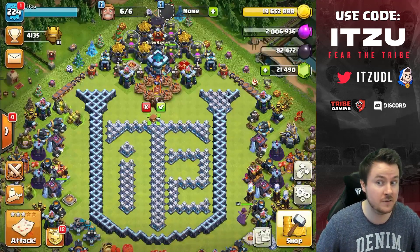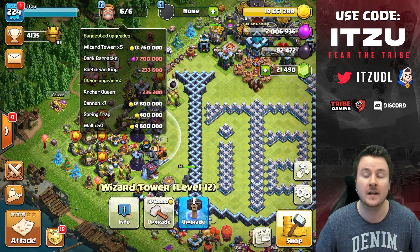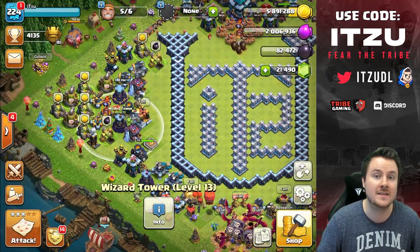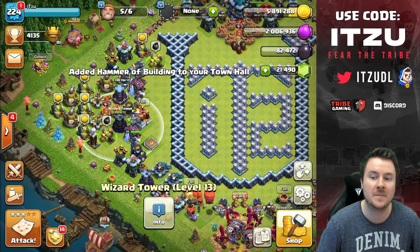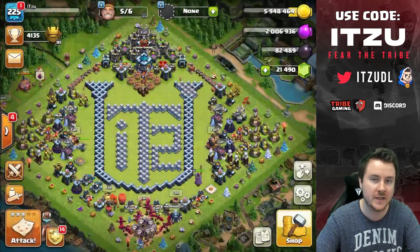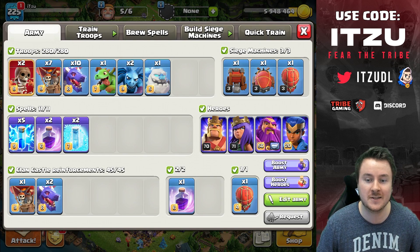We're close to being able to upgrade the Headhunter, so let's do an attack first. I'll do a drag-zap attack — it's great for farming right now because you don't waste any gold or dark elixir, only elixir. Since this update doesn't cost much elixir except for walls, you can be pretty elixir-heavy on the army front. Let's take this army into farming.